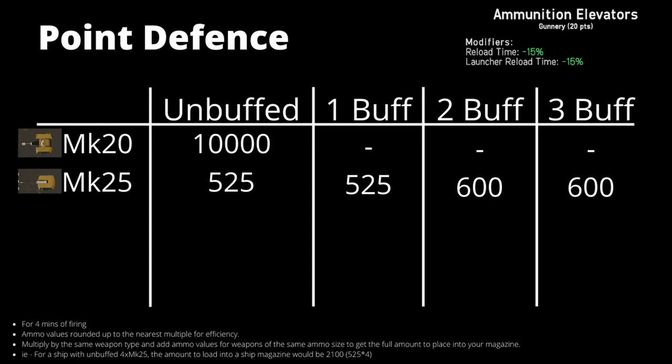For point defense, the Defender doesn't have any buffs provided by ammunition elevators simply because it is a continuous fire weapon. The 10,000 rounds of Mk20 ammunition costs 20 points — 500 units per point. This is probably the one case where you may actually want to take less, but that's up to you and I suggest playing around with it.